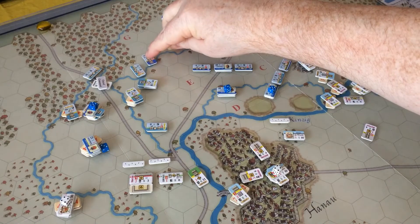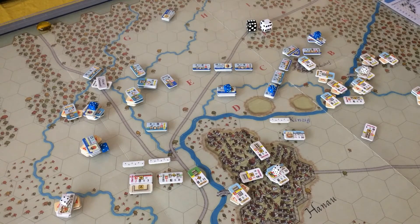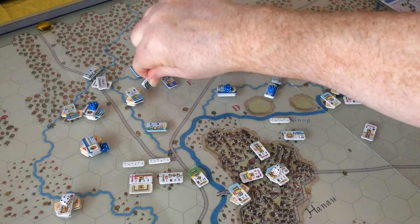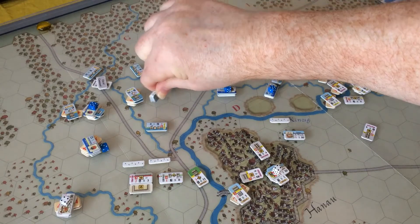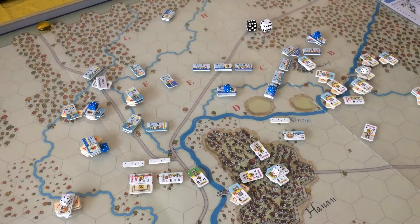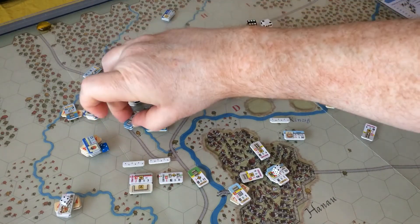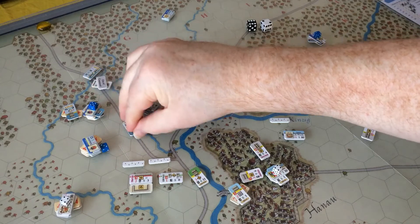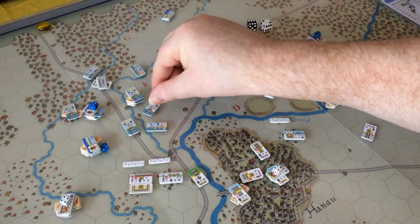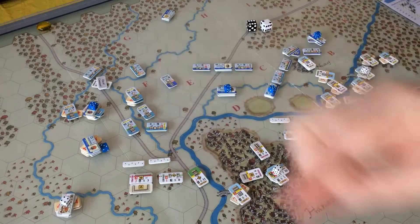We've got a foot battery over here that will go four, five to there. This battery's going to stay here to fire at those three cavalry. With facing changes and crossing the stream at a cost of plus six, I'll move across and face change to there. This guy here will remain there.